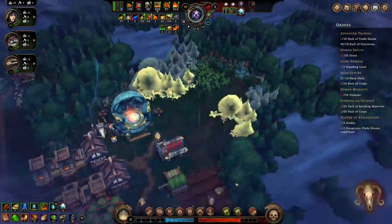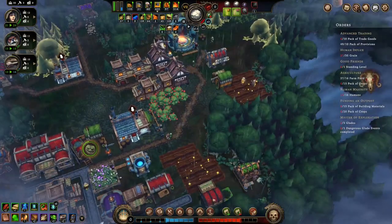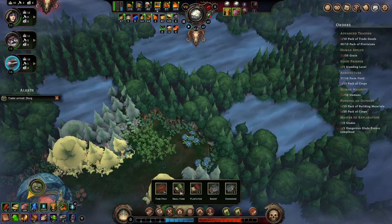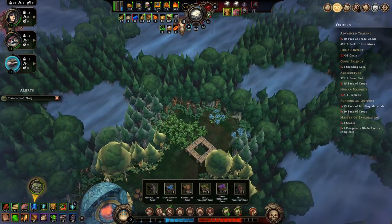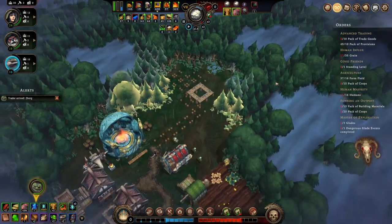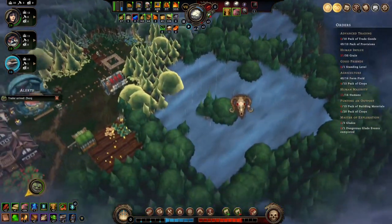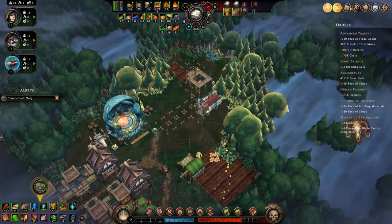We've got some more farm possibilities back here. Here we're doing beans and veggies, here we're doing berries and plant fiber. Let's slow it down — let's do another berry one. Let's get a farm field going here, get a path. Let's move this guy further back so he can work on this glade over here and that glade over there. We'll make a path.